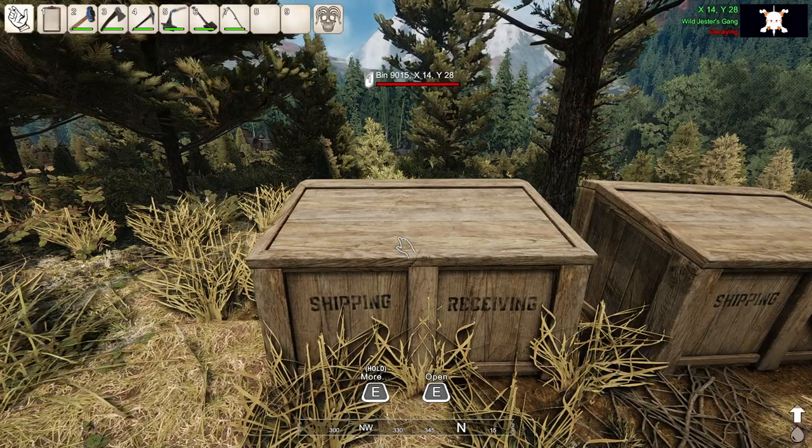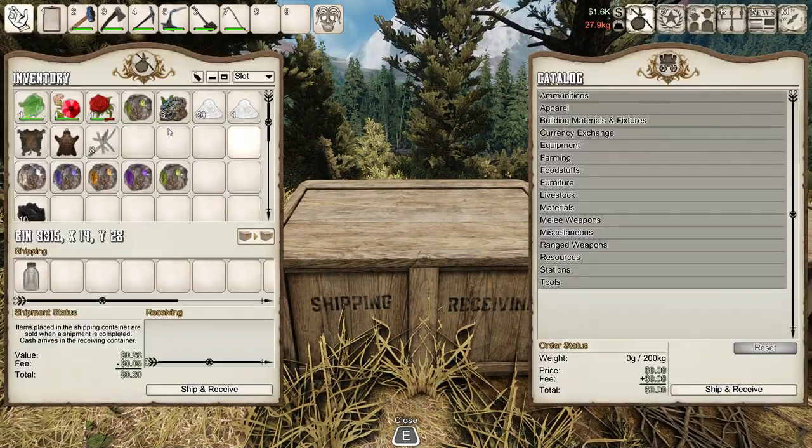All you need is a shipping bin and enough items to start earning your money.